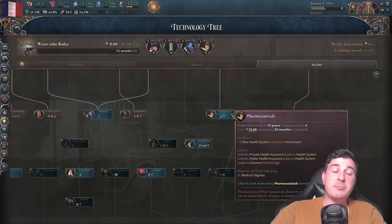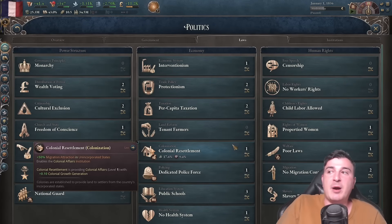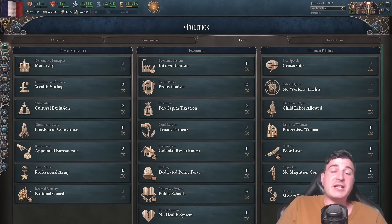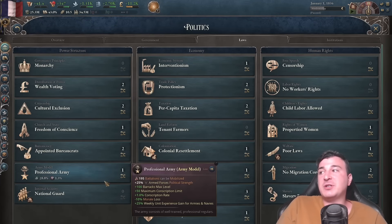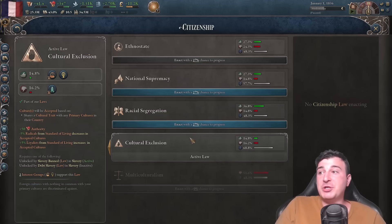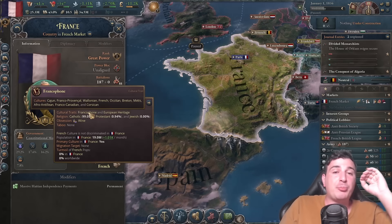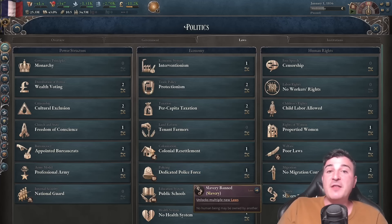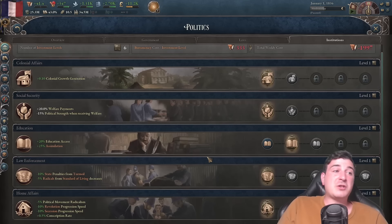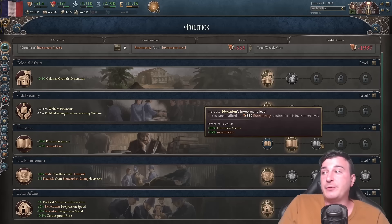Pharmacy is going to be really good because it'll allow us to get public health insurance. However, we've got other fish to fry until then. We start with some of the greatest legislation from day one: public schools, dedicated police force, protectionism, interventionalism, and cultural exclusion — which means that every European heritage as well as every francophone culture is accepted like our primary French culture. We also start with quite a few institutions, so we need to get more bureaucracy to advance the institution levels, like level 3 education.